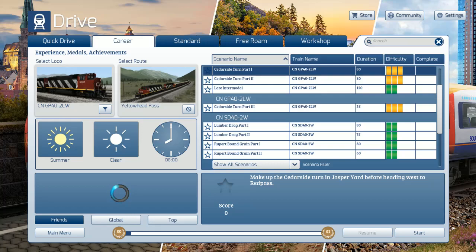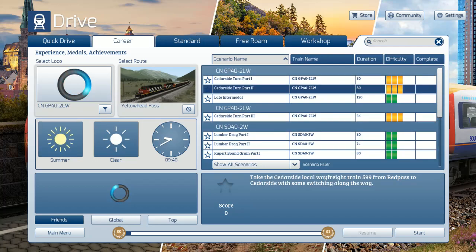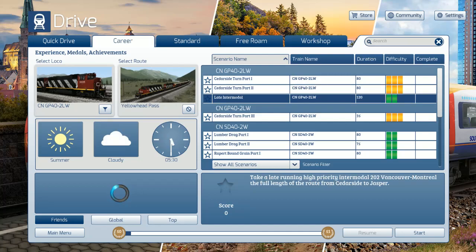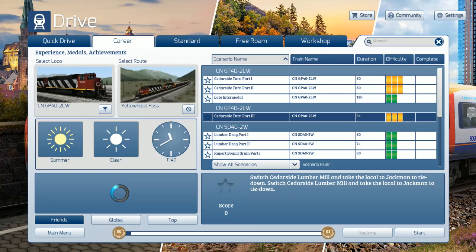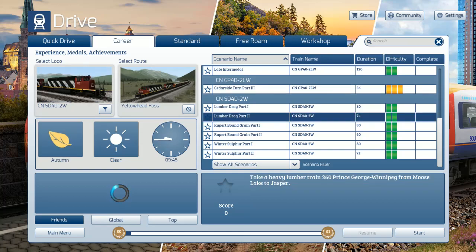All right, so we did this one - Jasper Yard. Prince George, Winnipeg from Tetejean to Moose Lake. See if it's that local wafer chain from Red Pass - kind of mid. High running, late running, high priority, Intermodal 202, Vancouver to Montreal, full length of the route - two hours! Switch Cedarside lumber mill and take the local to Jackman to tie down - that might be one to look at. Jasper to Red Pass, loaded grain train, Wataki loaded grain train.